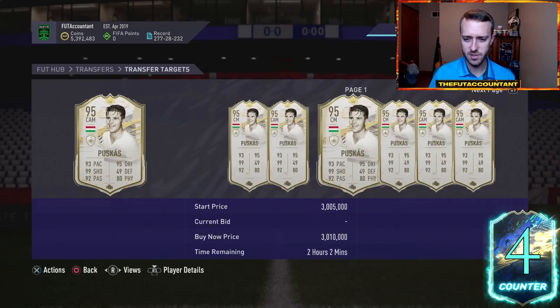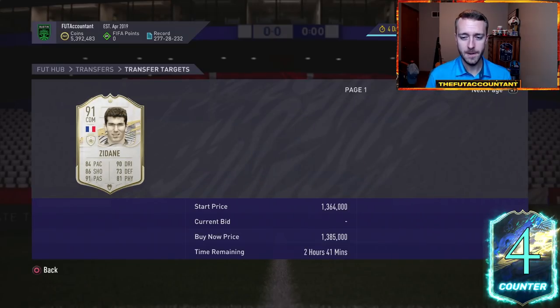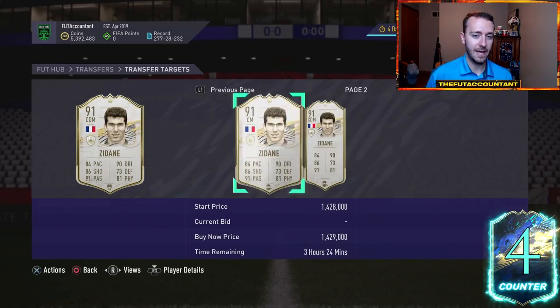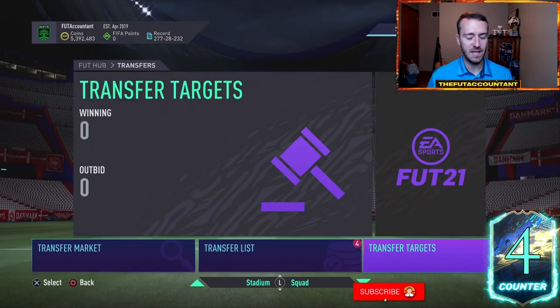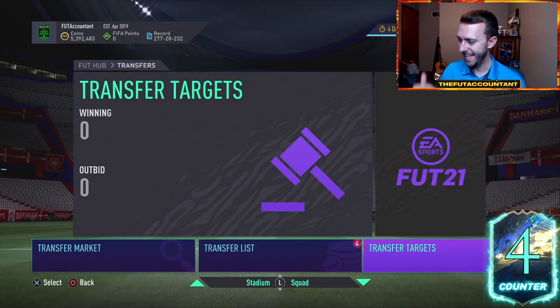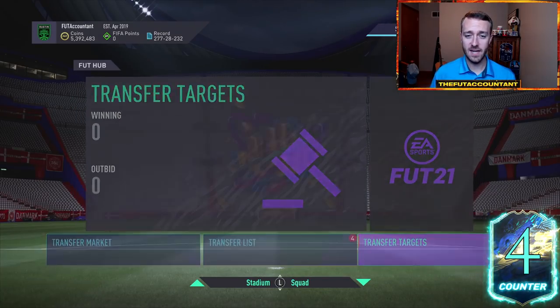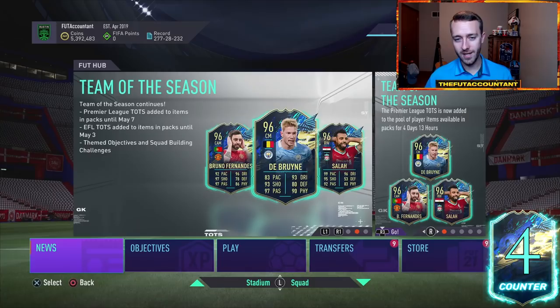I'm watching this Puskas card — he was down pretty low today. Your out-of-pack baby icons and middle icons are going to be fantastic to trade because they fly below the radar so often. That's really been a place where I've made a lot of coins the past couple of weeks as we've been grinding the trade. So that's the market outlook for this week — I'm going to be spending a lot of coins trying to get as many Prem TOTS as we can and upgrade this counter as high as possible.